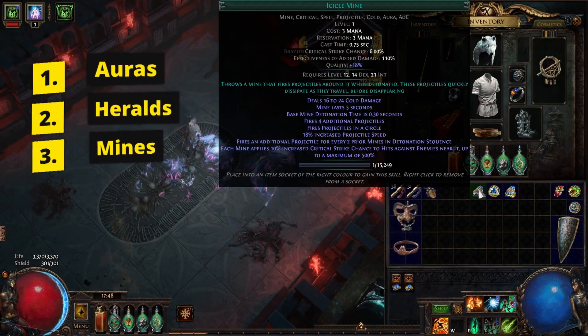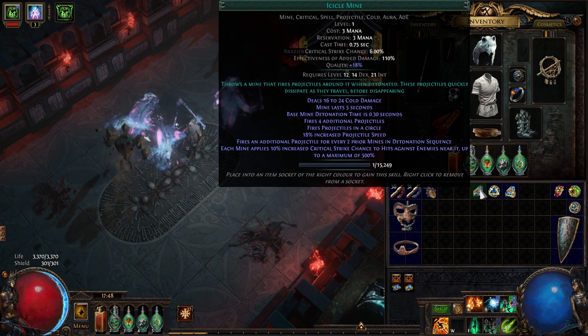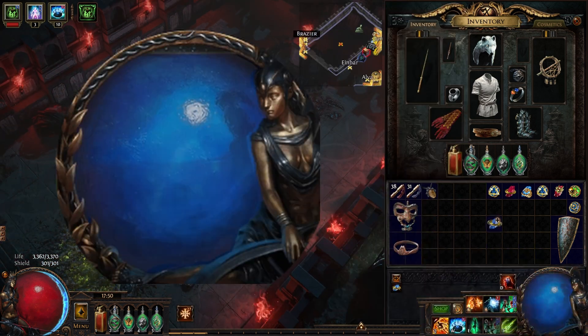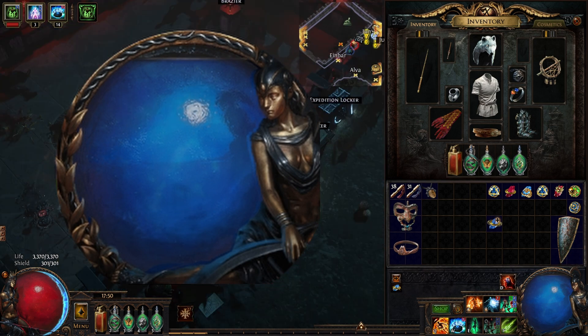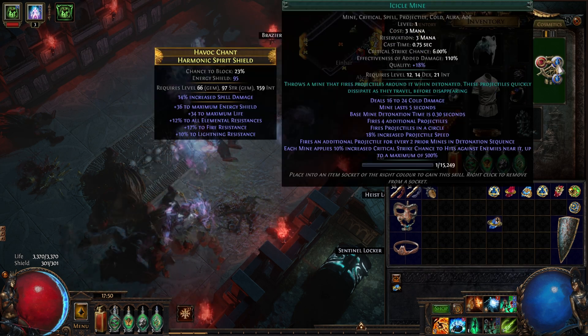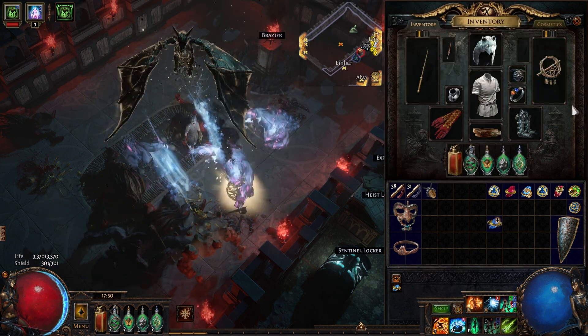Mines reserve mana temporarily when you throw the mine until it detonates. As I'm throwing it, you can see it temporarily reserving some mana, and as soon as they detonate, they go back. To make that visible, I actually increased the mana that it costs — you wouldn't normally do that in a real scenario, but we can here.